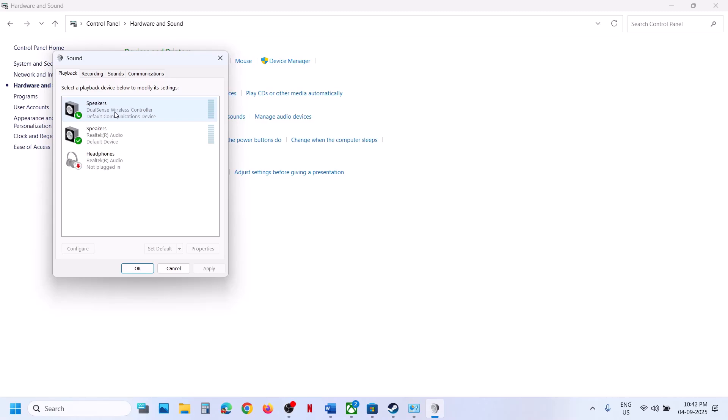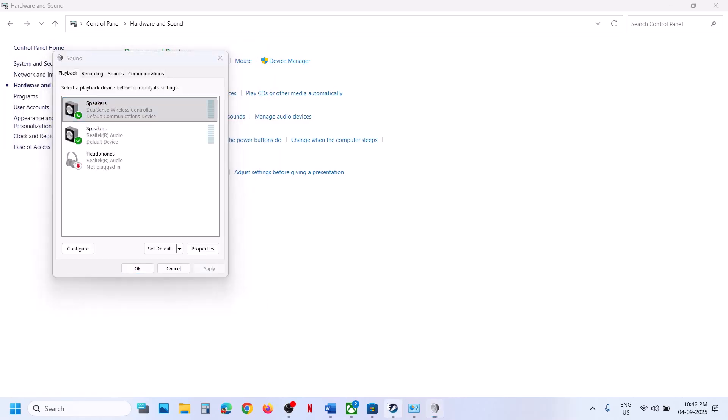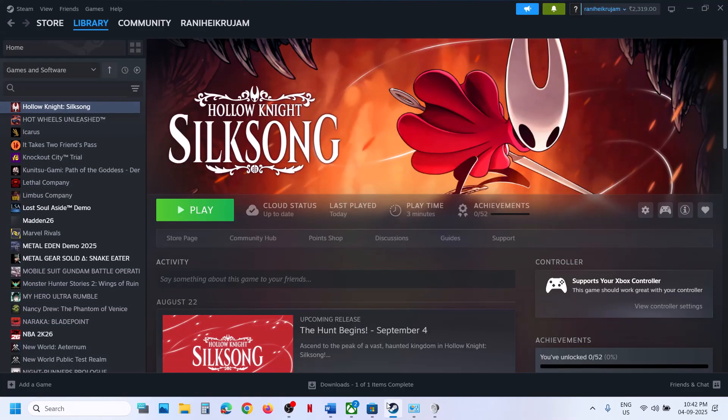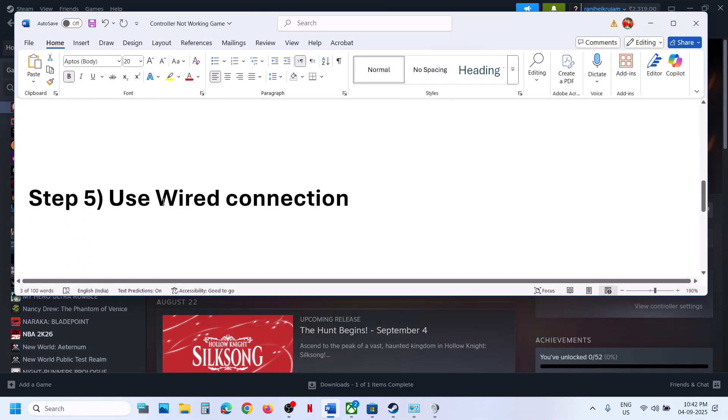Once the controller is connected, you will see 'DualSense Wireless Controller'. Right-click on it — if not enabled, enable it. Then right-click and click on 'Configure Speaker'. Select Quadrophonic, click Next, put a check on Front Left and Right, make sure Surround Speaker is checked, click Next, then click Finish. Relaunch the game and check.